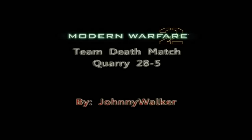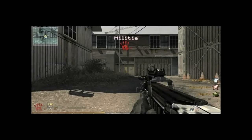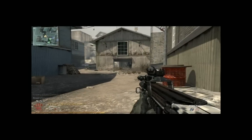We're going to be using my Run and Gun class, which is at the moment the P90 Silenced, the USP45, a throwing knife, stun grenades, and for perks I got Marathon Pro, Lightweight Pro, and Ninja Pro.